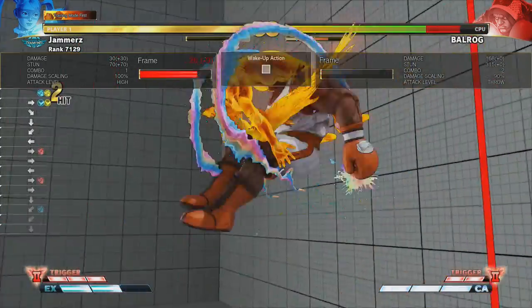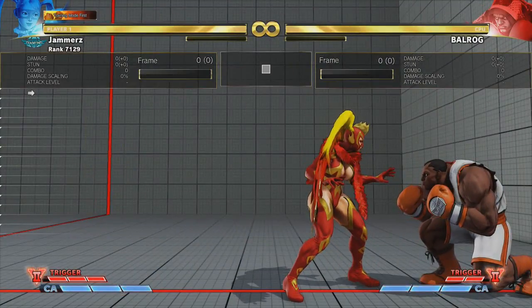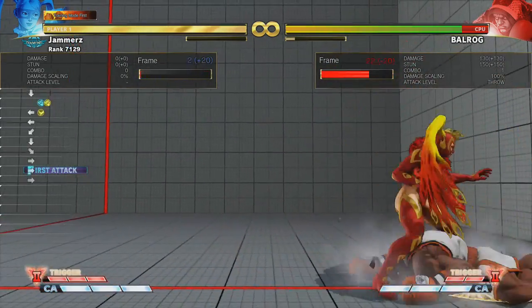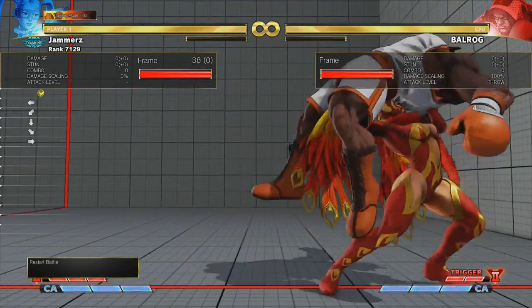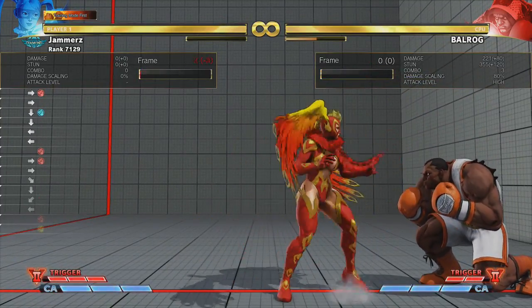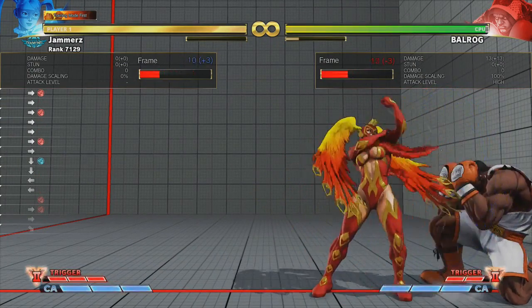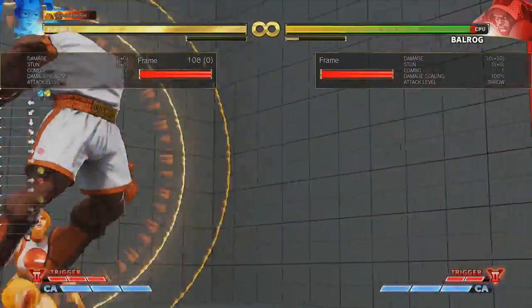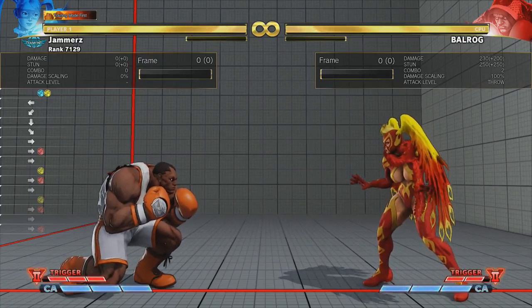If the opponent tries to do a wake-up button, it will get crush countered and you get big damage and a setup. If they try to back dash, they should also get crush countered. If they don't press a button and try to neutral jump or attempt something else, you'll still get a 50-50 situation where you can go in front or go behind — the usual Mika shenanigans off the forward hard punch. And if that forward hard punch is blocked, you're plus three, so you can do stand medium punch or EX Rainbow Typhoon. It's a very decent checking situation.